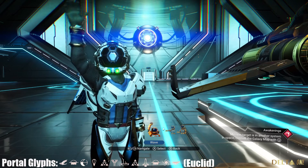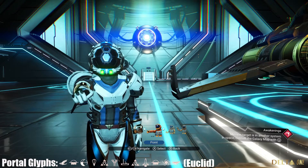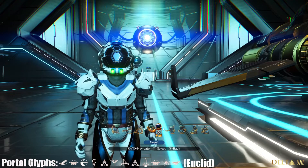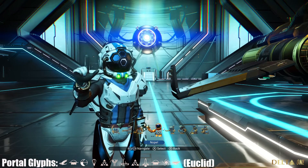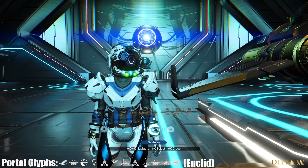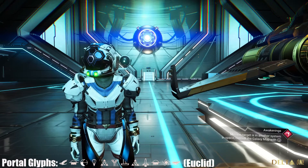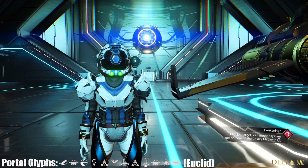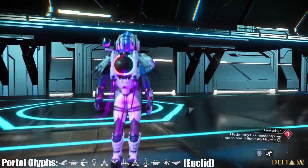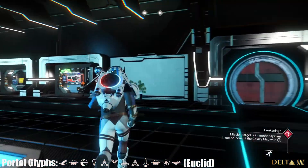Hello everyone, Delta One here back with another multi-tool find. This one has some good news and unfortunately a little bit of bad news. We are in the space station in the Euclid galaxy — you'll be able to see the portoglyphs at the bottom left of your screen. The good news is you don't have to do anything other than come to the system, fly up to the space station, and the multi-tool will natively be in this cabinet.